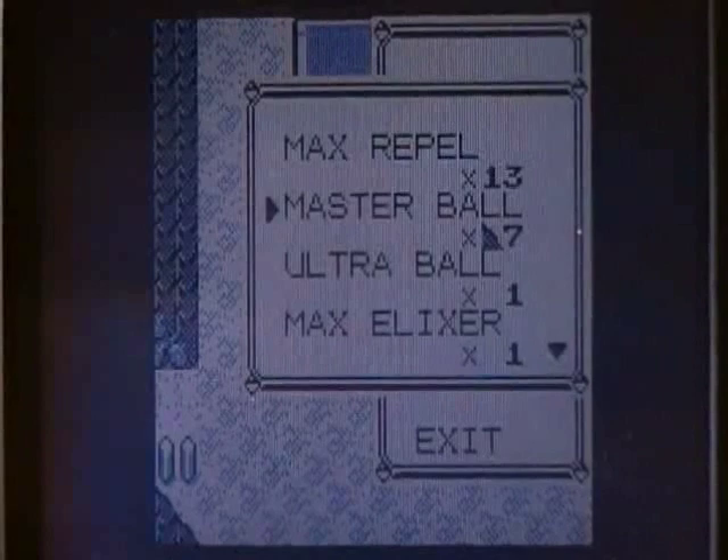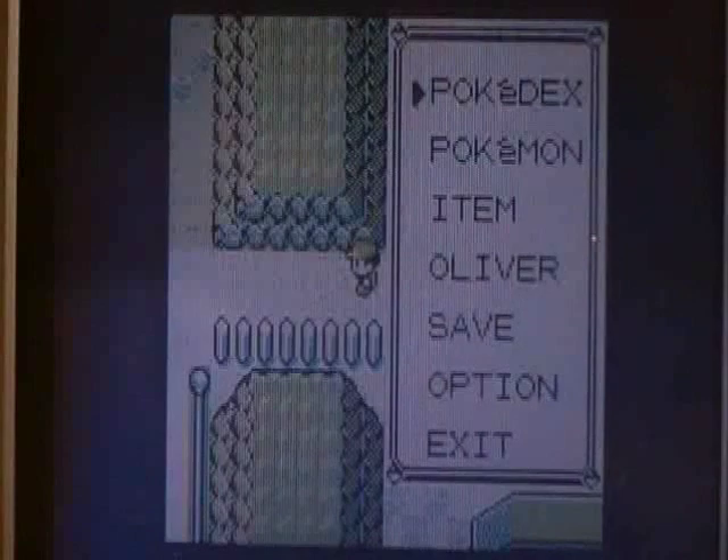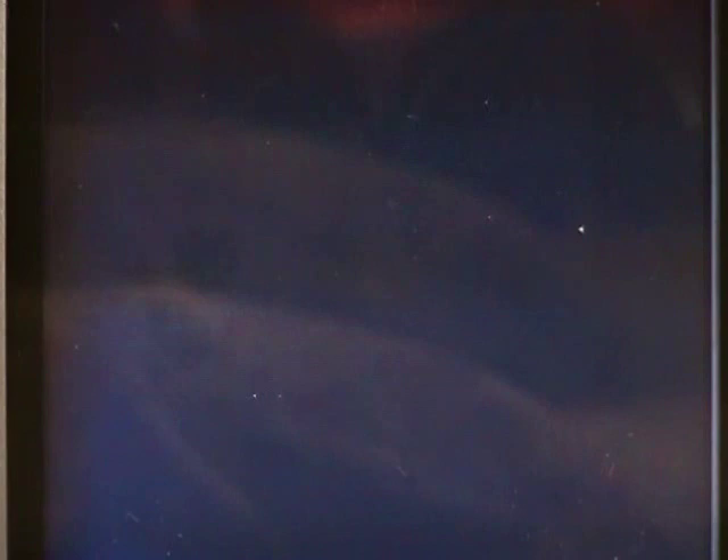This is what it will look like — you'll have already used two of the Master Balls, so you'll see nine and a random item. The Start menu will automatically pop up; I did not press anything. Press B, not exit, and then you'll engage in the fight. About five seconds in, your game will mute itself.